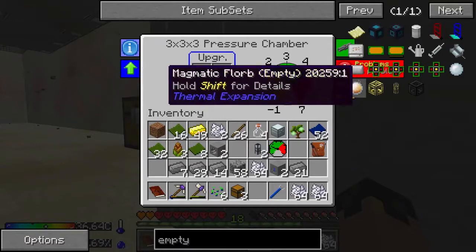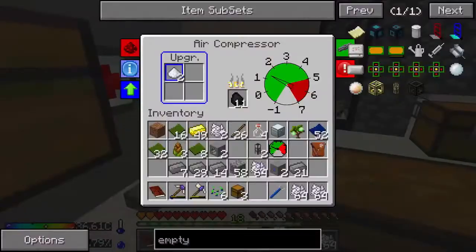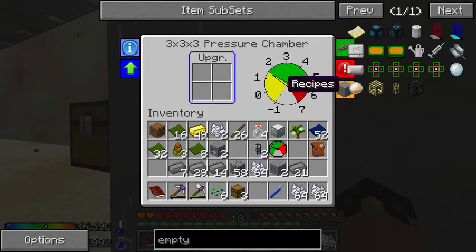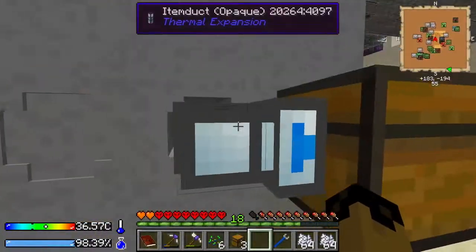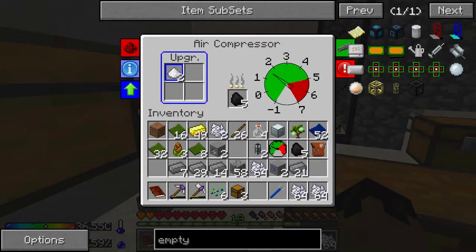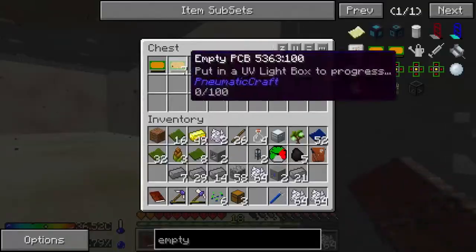Inside our pressure chamber we have the plastic and the compressed iron. We need one and a half bars to change the recipe. Our filter here is stalling until it sees the empty PCB. As soon as our air compressor starts getting there — you can see the PCB is starting to change over there. The filter grabbed the first one that was in there, and now it'll grab the rest of them. Maybe take half of that out for the time being — if you get too much pressure, you'll start to blow stuff up. There are ways to automate that and we'll do that here in a minute.